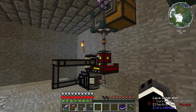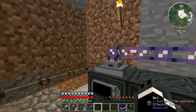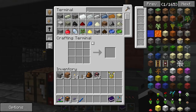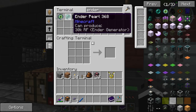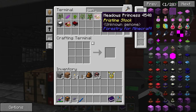To keep running our ender quarry, I think we're actually going to use ender power. So we're going to make an ender generator or a couple of ender generators. We have lots of ender pearls to use, so let's find an ender generator here.